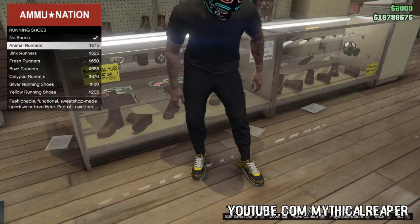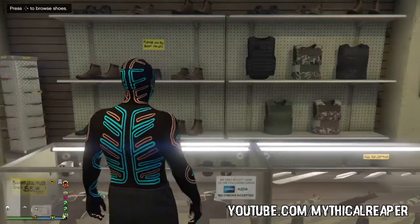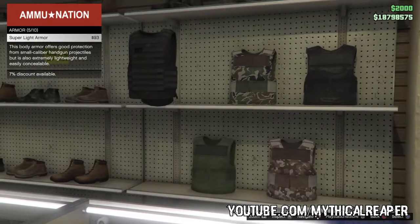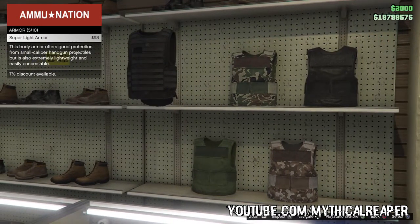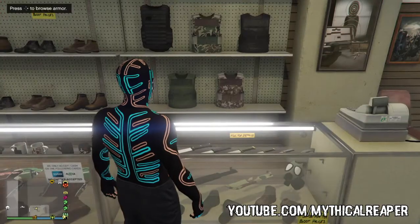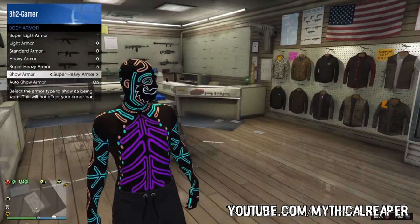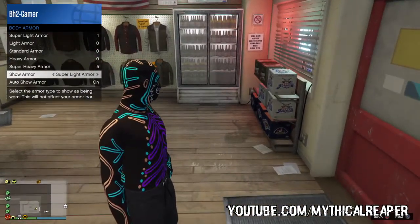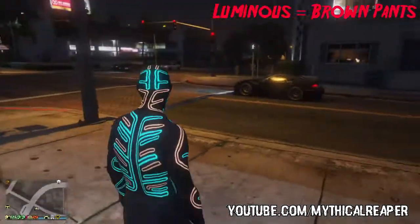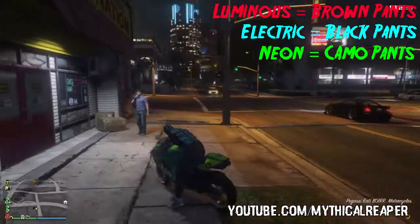Basically bringing you guys a video about how you can glitch normal pants on the bodysuits. Now depending on what bodysuit you choose, you will get specific pants and you cannot change those pants, and you can't change the shoes and you can't put anything on your torso but a parachute and you can glitch a duffel bag on the bodysuit. For the luminous bodysuit you will get brown pants, for the electric bodysuit you will get black pants, and for the neon bodysuit you will get camo pants.